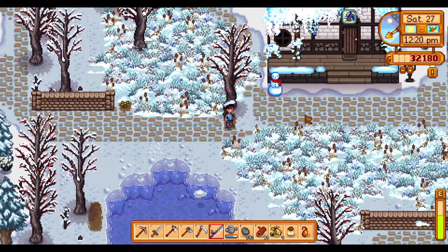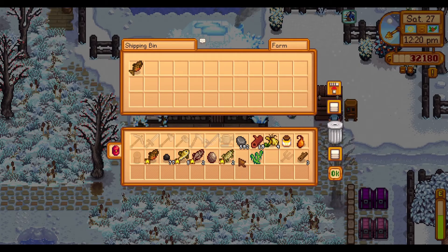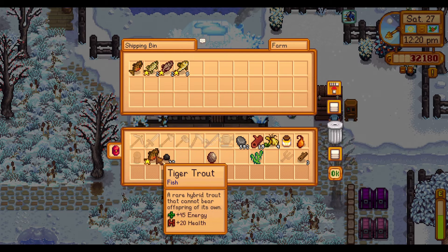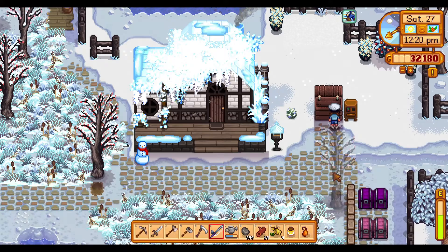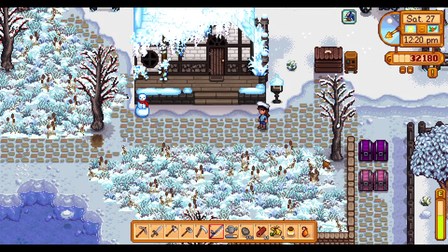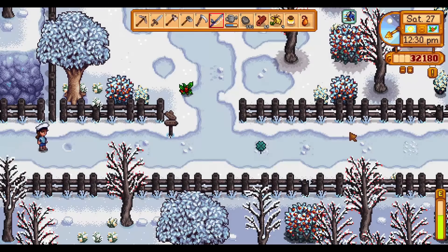I know it's still bubbling but it's literally just a bunch of perch and pike, so we're going to go ahead and throw all of that in. Our income is 12, so we are going to run to the community center.